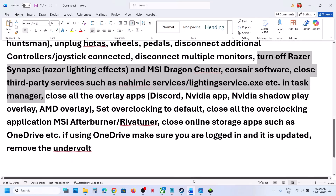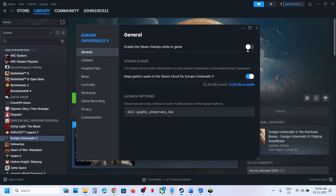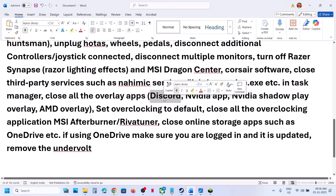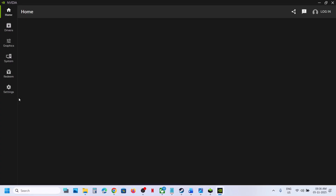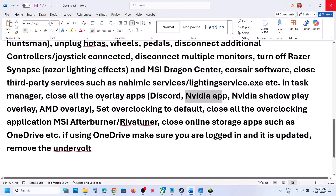Close all overlay applications. First, disable the Steam overlay: right-click on the game, select Properties, and turn off the option that says Enable the Steam Overlay While In Game. Also go to Discord settings and turn off the overlay, then close Discord. If you have the NVIDIA app running, go to its settings and turn off the NVIDIA overlay, then close the NVIDIA app.